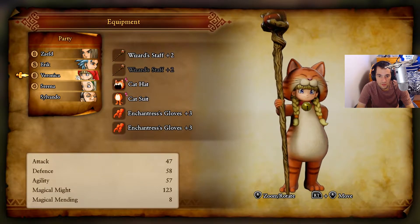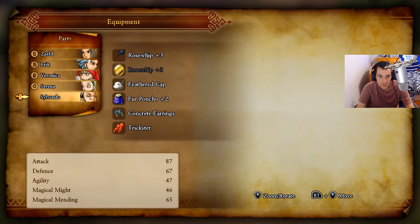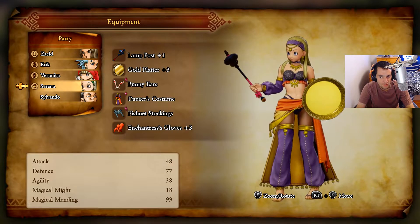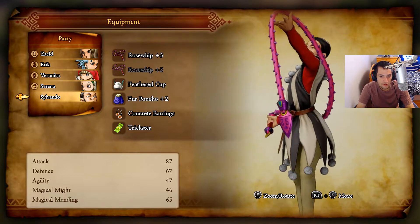This is my new gear. I never really changed her much except for the catsuit last episode. Serena is hooked up with the gold platter plus three, and also in entrance clubs now since I have her wand. However, I want to switch out Serena soon for Sylvando, and I made the rose whip for Sylvando. Also for Poncho.